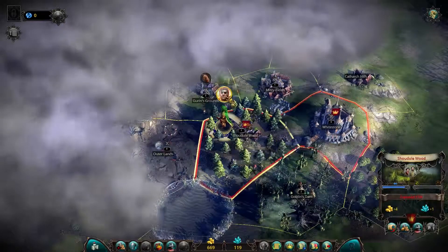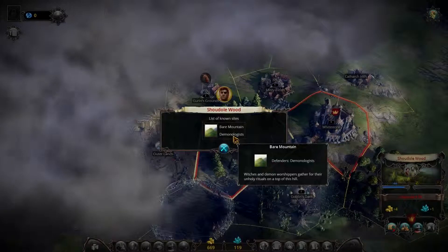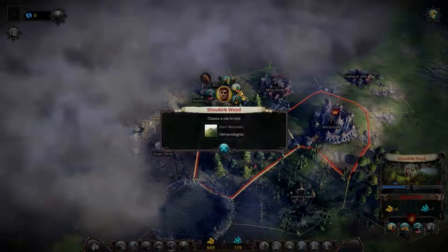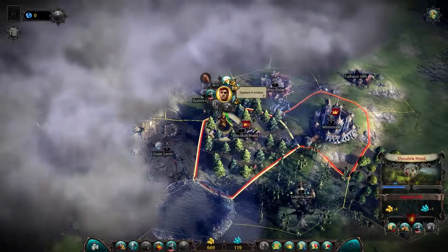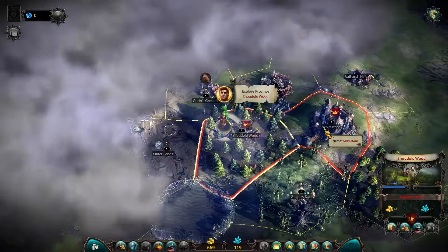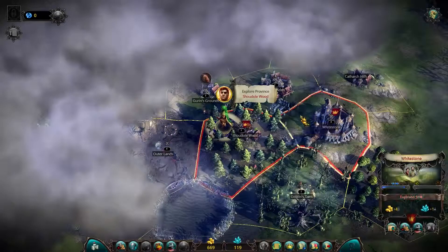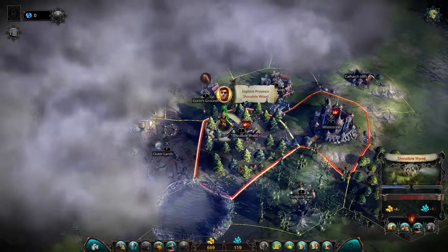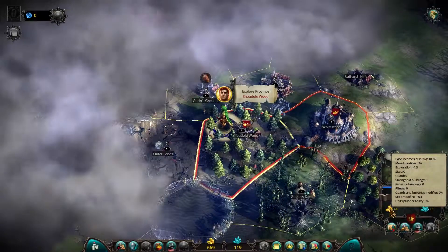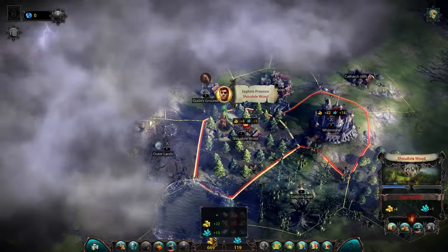I'm going to explore this province. It has one location — witches and demon worshippers gather for their unholy rituals on the top of this hill. I can visit that location, but from experience I know it's probably going to be a very tough battle, so I'll just go explore. We can see the province generates 4 plus 1 gem, and our income is 43 plus 14, so we're still positive. We want to build things up and get better buildings.